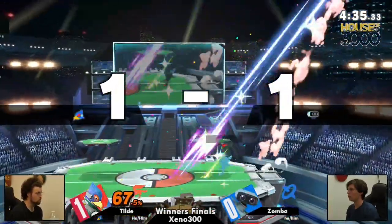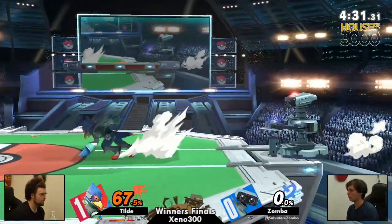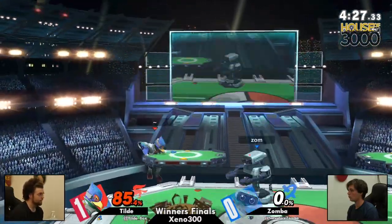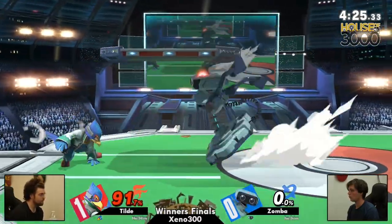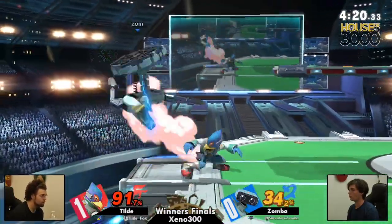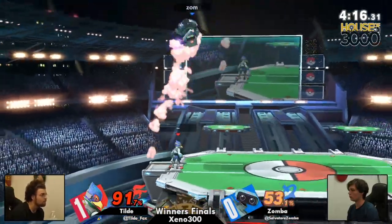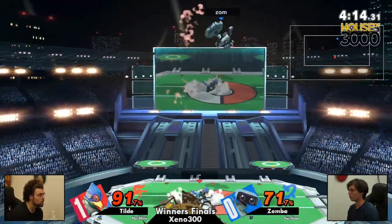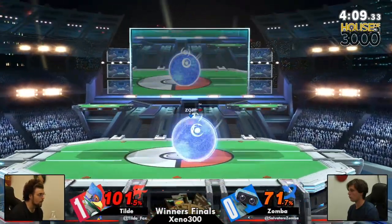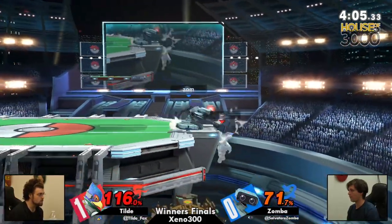But here we are again — 150%. The up smash at a shield, even on a ROB down tilt which is typically very safe, but Tilde calling out that the second one was coming from Zamba. And that's really smart to do in those situations, just knowing what the opponent's going to do. There, as a combo started, and we're seeing the ledge trap situation. 71% — this is definitely a dangerous situation for Zamba.